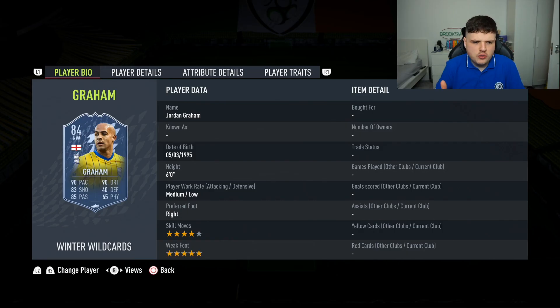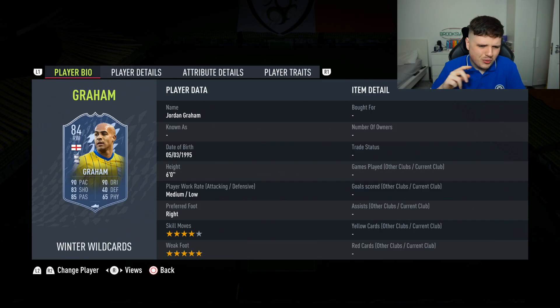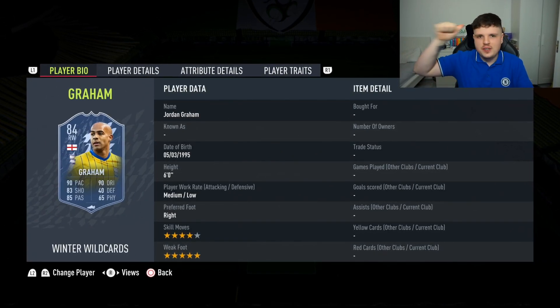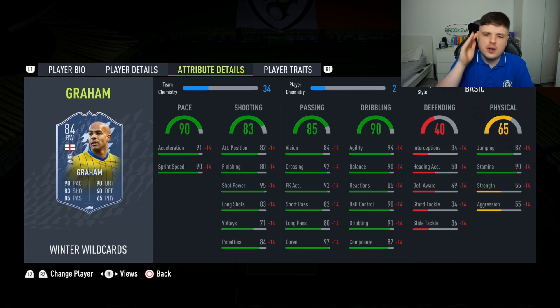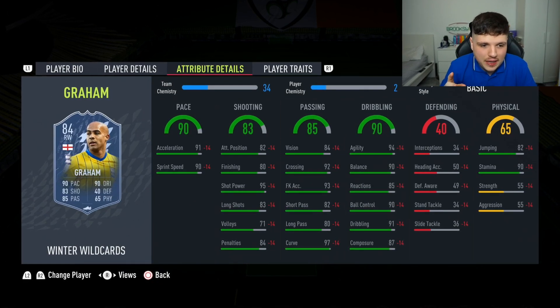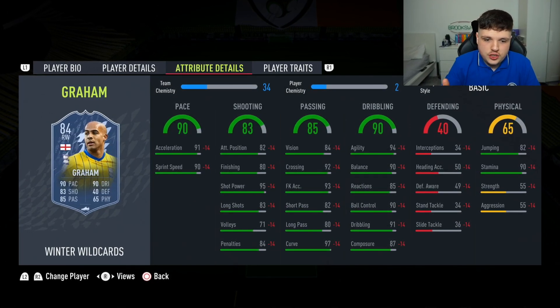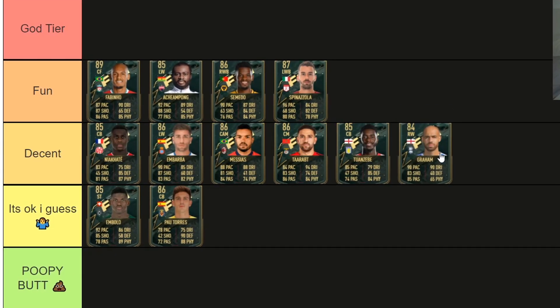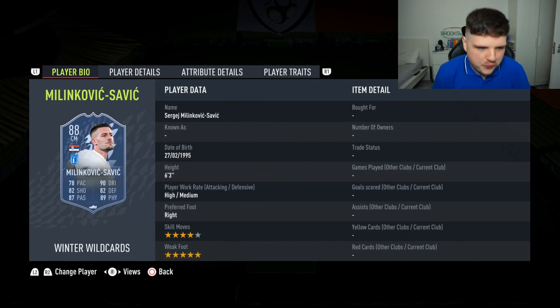Next we've got the Birmingham Voldemort — Jordan Graham, although Voldemort doesn't have eyebrows and Jordan Graham does, never mind. Pretty sure this man can declare for Ireland. Five-star weak foot, four-star skills — the Dini and Chong link-up. 94 agility, 90 balance, rapid, good at shooting, good at passing — what a cheap option. He's gonna feel amazing. He's definitely going in the Decent category.